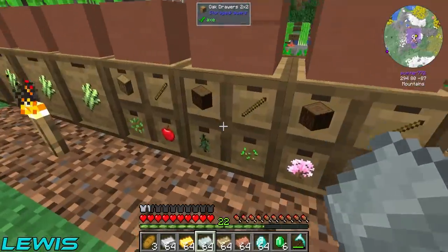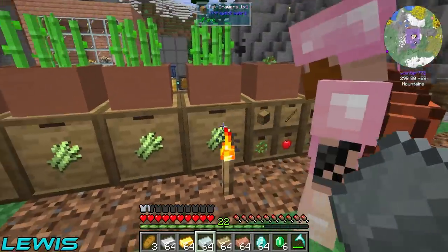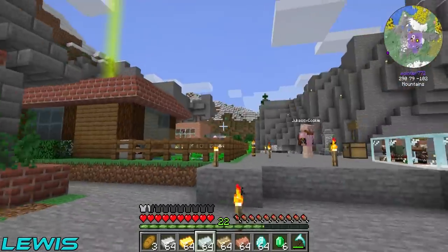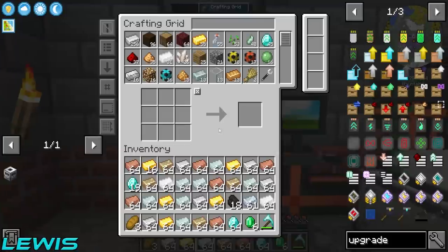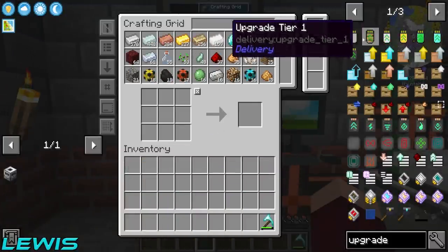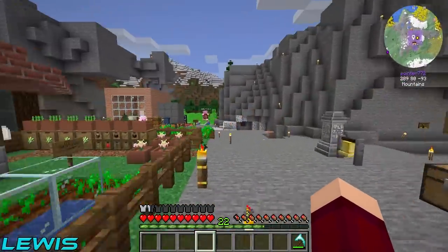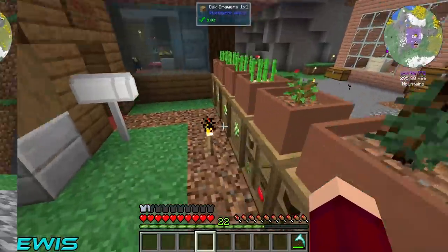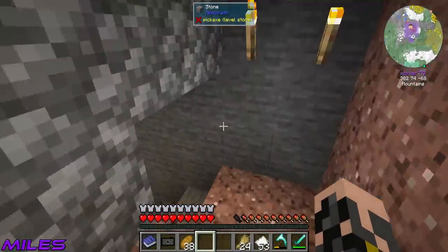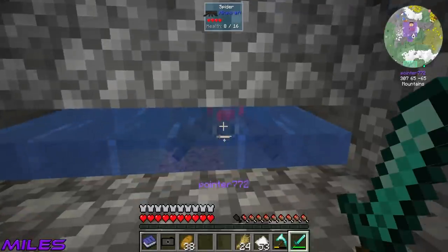We've got about 500 of each wood and about 1700 sugarcane each chest - we're popping off pretty much. We need to set up some oak drawers so things don't get filled up. We haven't shown the people what we did with the spider spawner - you go show them while I try to make this upgrade.